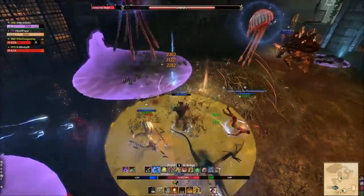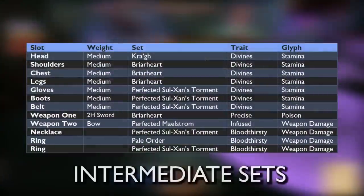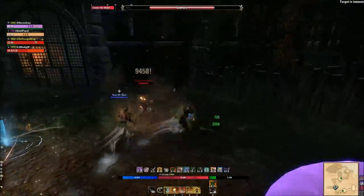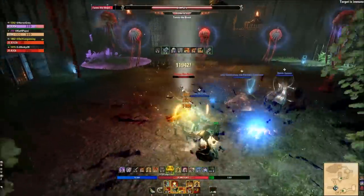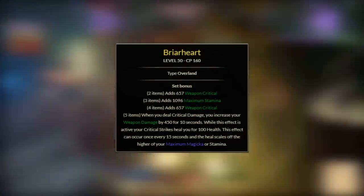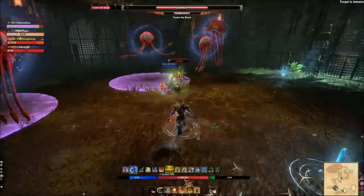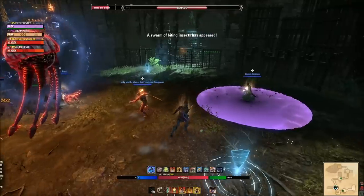Once you have that setup, you'll work toward the solo build setup. Arena weapons — Maelstrom, Master's, and Vateshran — are very important to get. The main five-piece I go with for the solo loadout is Briarheart, because of the increased healing. This won't produce the most possible damage for a solo build, but it's really easy to get, dirt cheap, heals you, does a lot of damage when needed, and is easy to get a hold of.